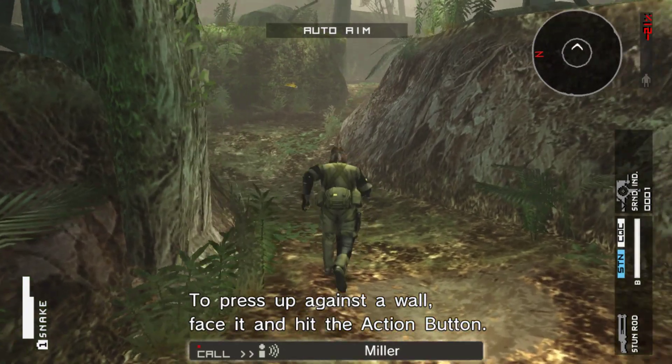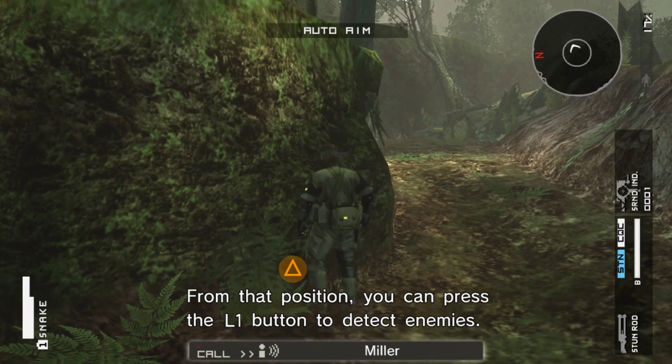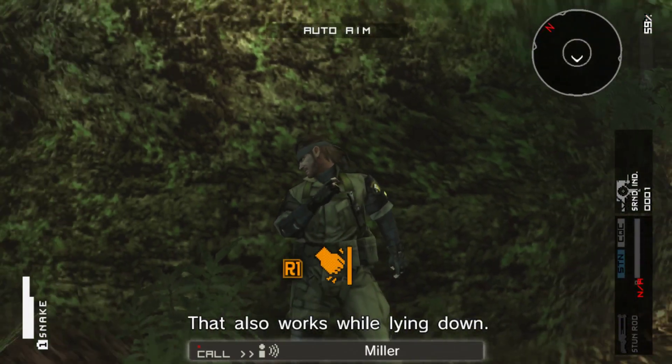To press up against a wall, face it and hit the action button. From that position, you can press the L1 button to detect enemies. That also works while lying down.